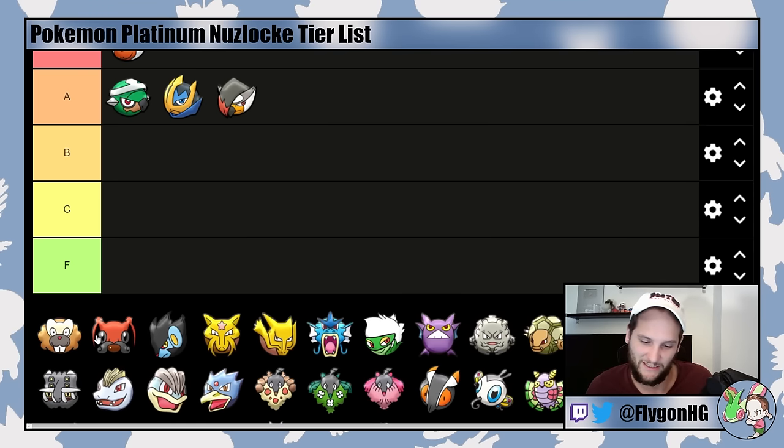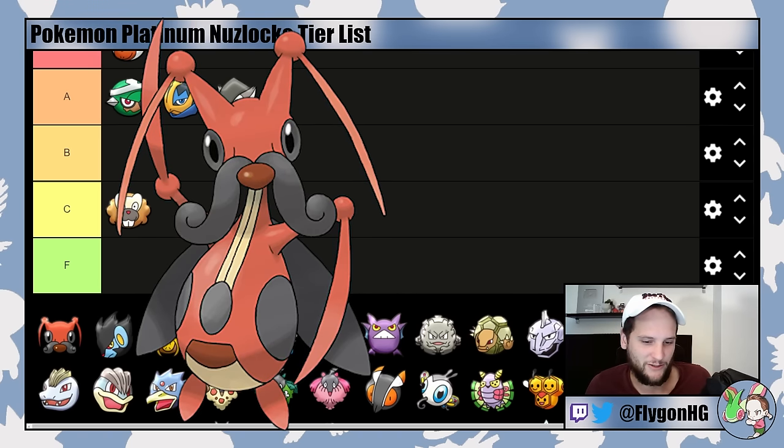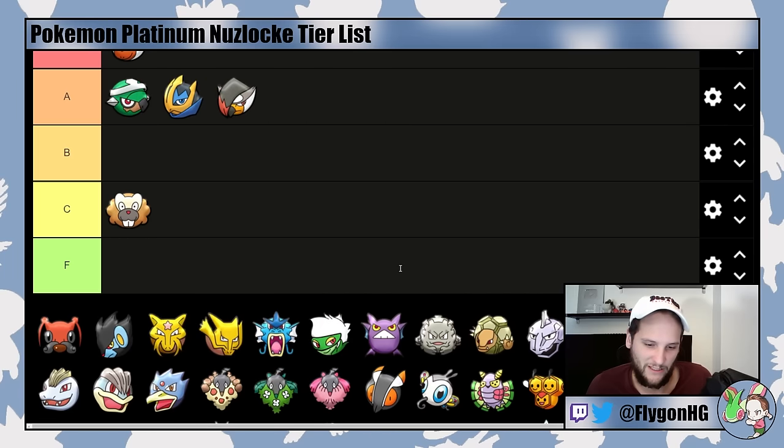Bibarel's Unaware and Simple are both really good abilities, but there aren't many instances where they're actually helpful throughout your playthrough. You don't really want to do Defense Curl and Rollout strategies because you risk crits and Rollout locks you in. The sad thing is it's not even that good into Fantina because Mismagius has Magical Leaf and Bibarel is part Water-type. It evolves at level 15, meaning it's not very useful for Roark. Bibarel is C-tier. Kricketune is also C-tier — it's just too frail to be as slow as it is. You have to either delay Kricketot to level 16 for Bug Bite or rely on very weak moves, and it doesn't really do anything useful outside of Gardenia.